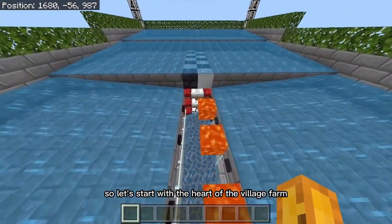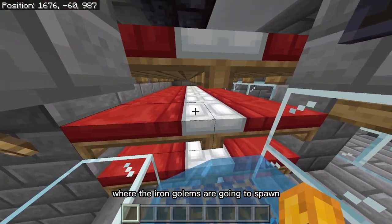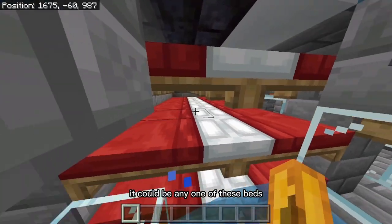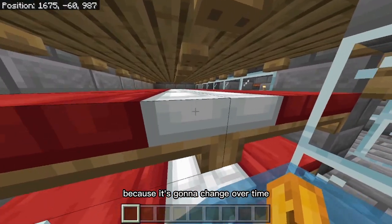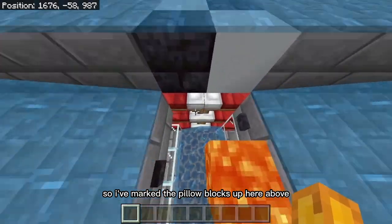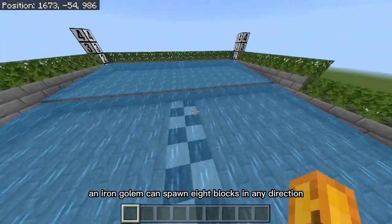Let's start with the heart of the village farm: the beds. The beds determine where the village center will be, and that determines where the iron golems are going to spawn. The village center is the pillow of the bed — it could be any one of these beds, and that doesn't matter because it's going to change over time. This farm can accommodate any pillow being the village center. I've marked the pillow blocks up here above, and from the pillow blocks, an iron golem can spawn eight blocks in any direction.